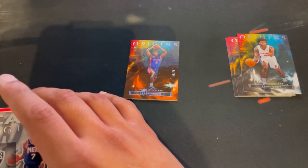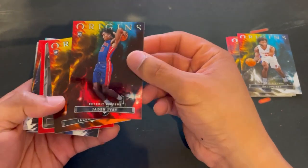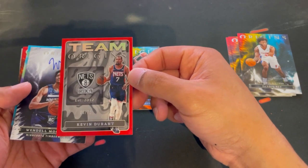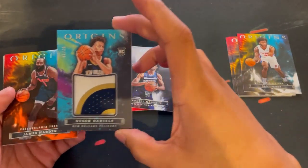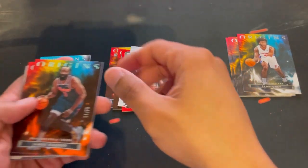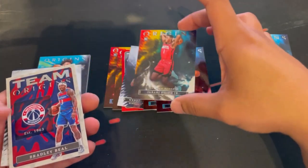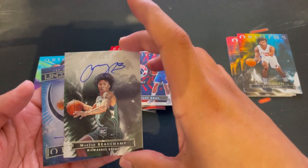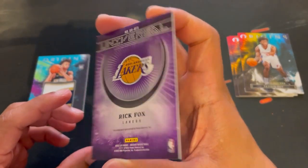Let me go over my hits. We got a Jaden Ivey rookie, a Jalen Duren to 75, a Team Origins KD to 75, a Wendell Moore Jr. auto, and our big hit — the RPA Dyson Daniels to 25. Really nice. Got a Harden to 75, a Jaden Hardy, a Jabari Smith, a Bradley Beal Team Origins, and a Marshawn Buchamp nice on-card auto. And then we got Rick Fox — somebody hit me up about this.